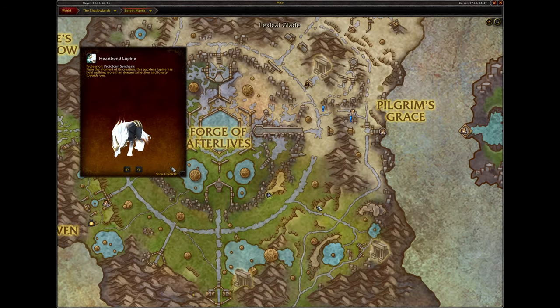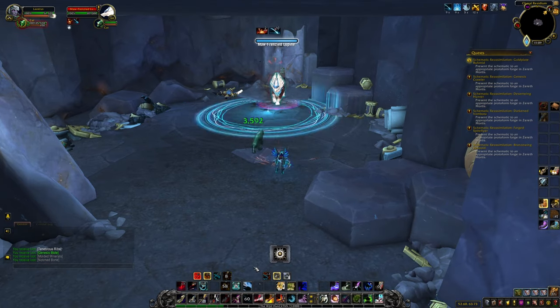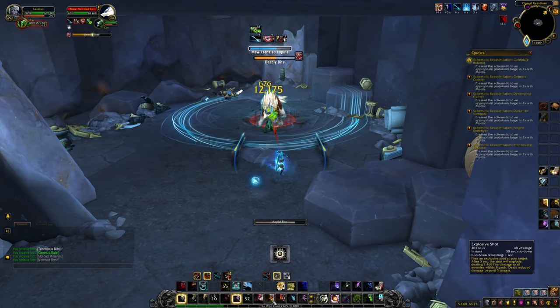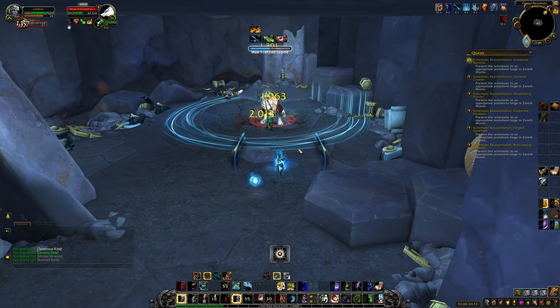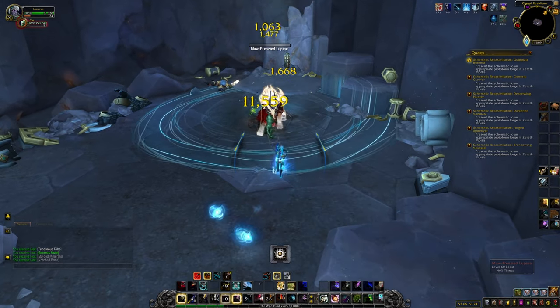The Heartborn Lupin schematic drops from the More Frenzied Lupin enemy that spawns in a cave near the center of Zereth Mortis. It has a 1 or 2 minute respawn timer and may take several kills to drop. This one doesn't take that long — just keep killing it and you'll get it eventually.